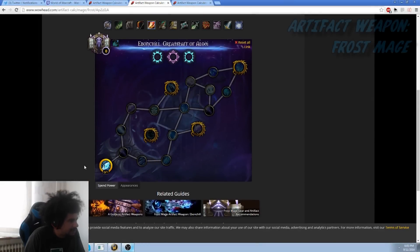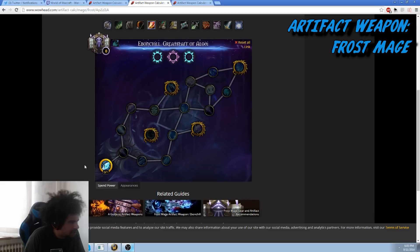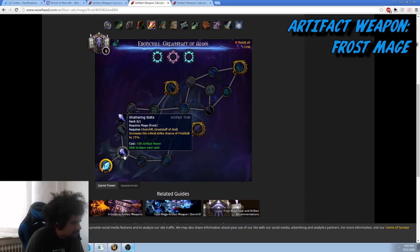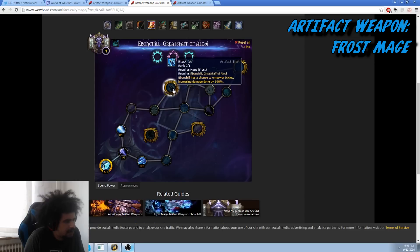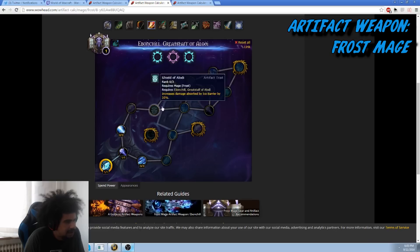In this part of the video I'm going to be discussing where to put your talents for a frost mage in your artifact. Your first point is obviously Ebonbolt — you get this baseline. For the frost artifact you want to be going this way, hitting your first spike of power when you get Black Ice.